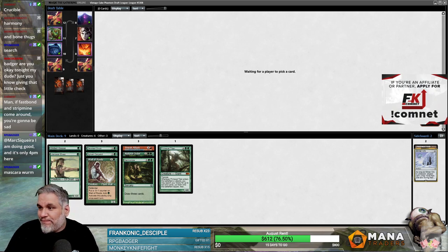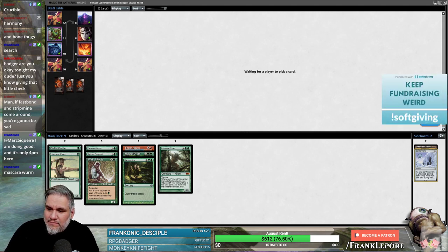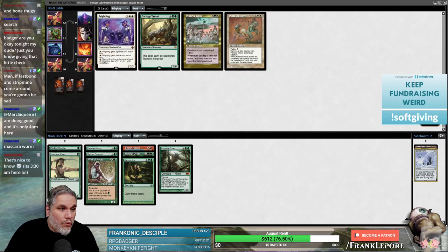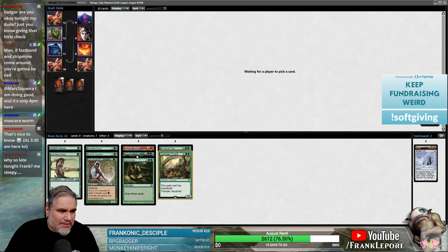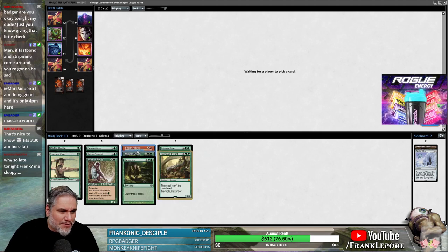Maybe it's Mascara Worm — maybe. I'll just take Carnage Tyrant here. It's just good; we don't necessarily need more ramp, especially with these two ways to get creatures into play.